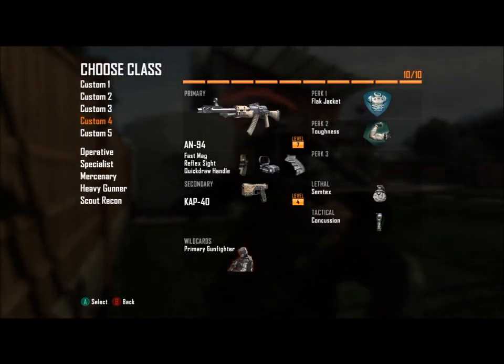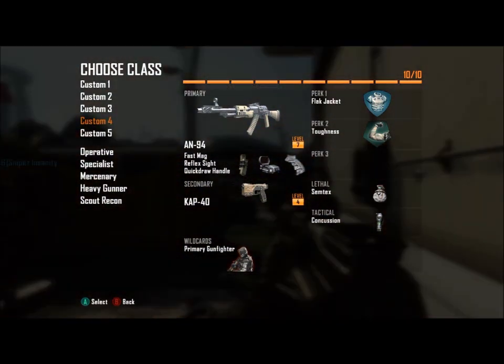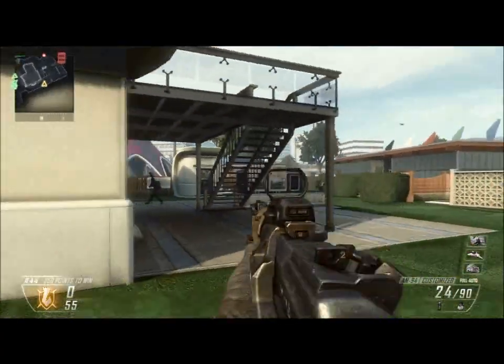What is going on guys, this is Toxic Phase. I just died at the beginning, but this is just a quick video bringing you guys my favorite overall class in this game so far. It is the AN94 with fast mags, reflex, and quick draw, and of course you gotta use the primary gunfighter wildcard. Secondary I use the CAP 40 because I love it, but you guys can use whatever you want. I got Flak Jacket and Toughness — that's because I'm playing Nuketown and they work really well on this map. I got the Semtex and concussion.